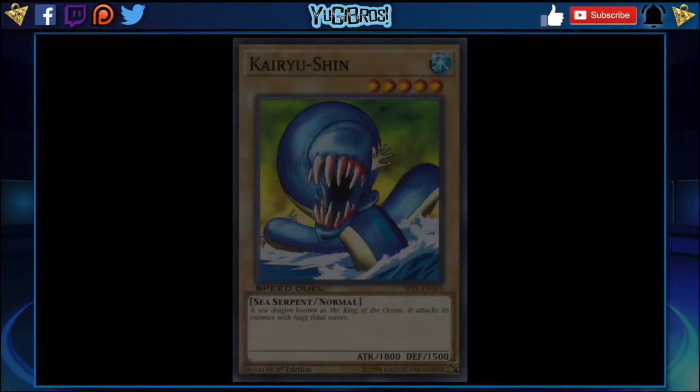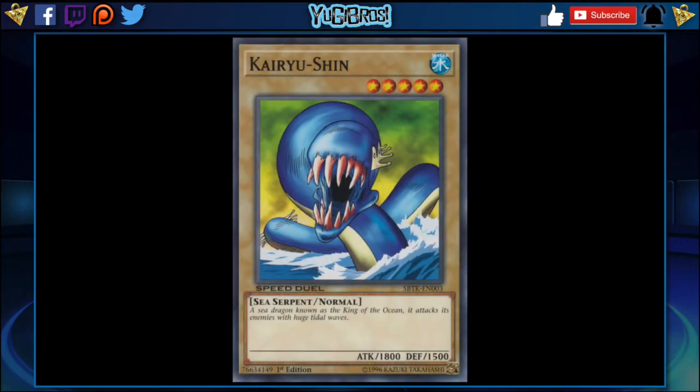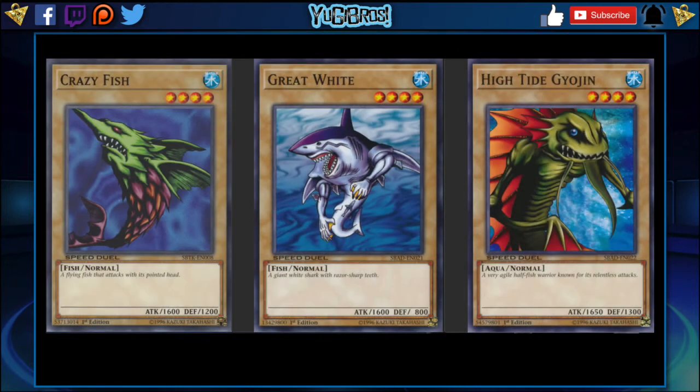Another card that benefits from this immensely is Kairyshin. Kairyshin is a 1800, level 5 Sea Serpent, but with a Legendary Ocean he's 2000 as a level 4 Sea Serpent — that would make this card super, super great. You'd be able to bring it out immediately, kind of like a faster Serpent Knight Dragon, on par with the Knight of Legends skill where you can normal summon Gaia Knight without tributing. It also turns Crazy Fish, Great White, and High Tide Gyrogen into 1800 and 1850 beatsticks respectively, which is really, really good.